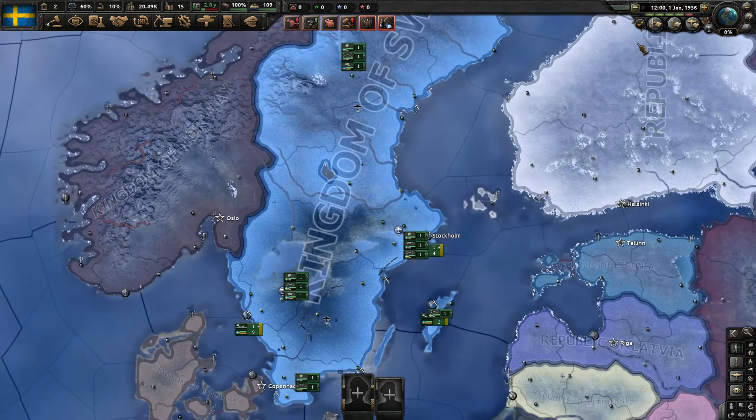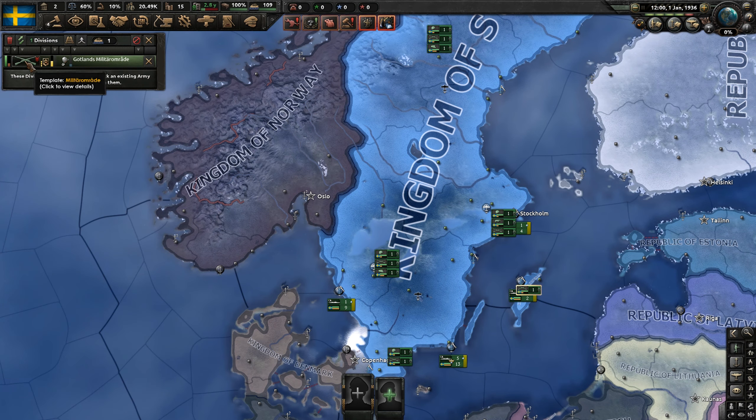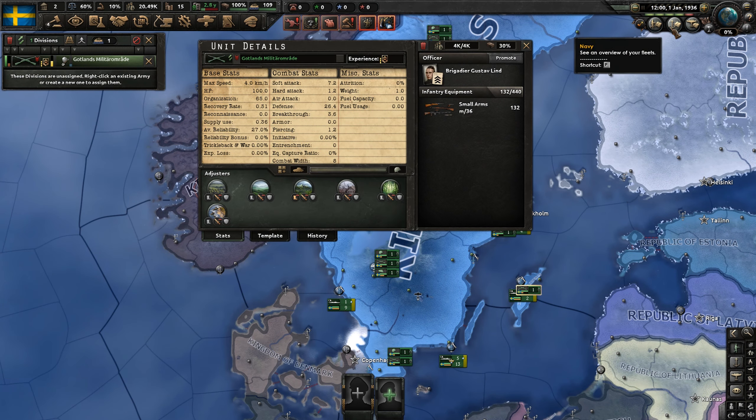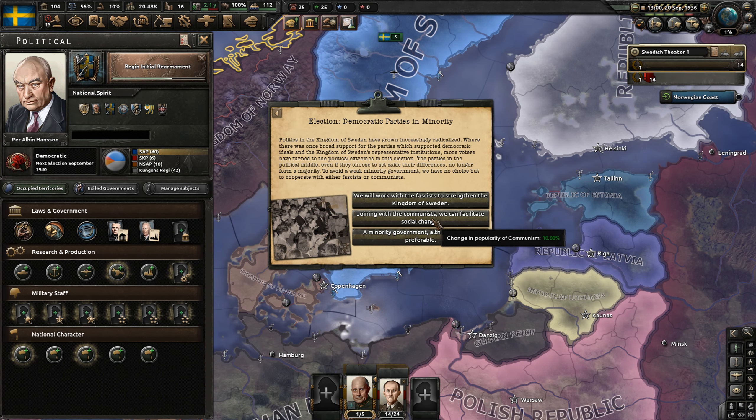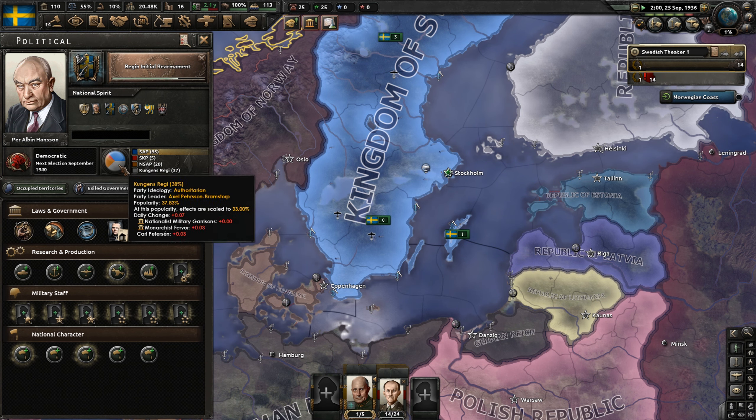We've got a pretty decent standing army - nothing too crazy, 14 divisions, mostly made with small arms. So we want to basically dwindle the democratic sphere of influence and then go with monarchy.